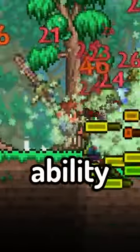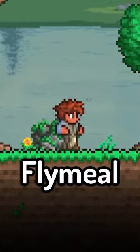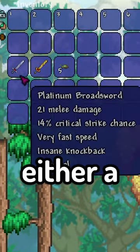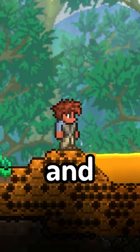This secret sword in Terraria has the ability to kill NPCs, and it's very easy to obtain. This sword is called the Fly Meal, and to craft it, you need either a gold or platinum broadsword and 5 stink bugs. Then, stand next to some honey and craft it.